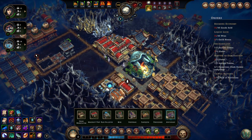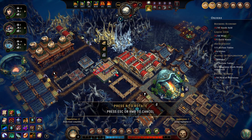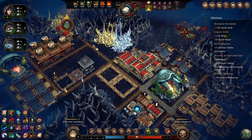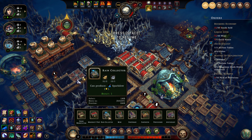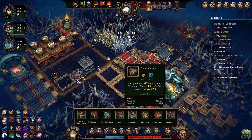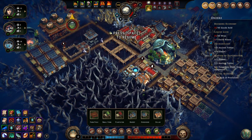Did I build everything but the apothecary? We should probably build a blight post as well, because we might need it eventually. Let me pause for a moment. Mine we don't need in this biome. Carpenter, provisioner, apothecary — yep, we should be good. Bakery, cookhouse, cellar — we did build the cellar.